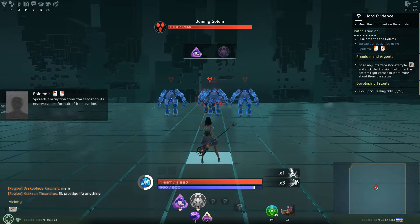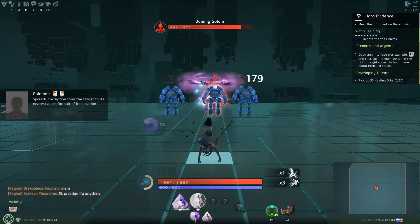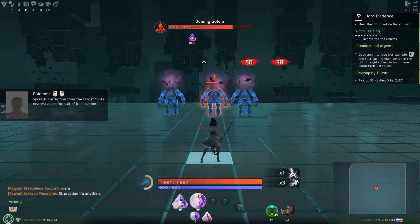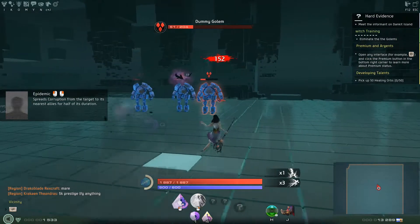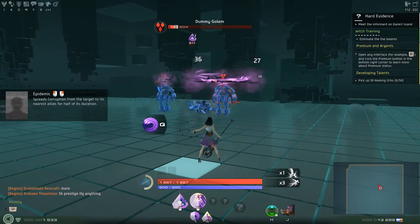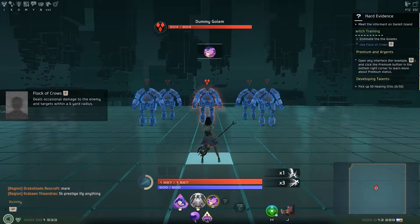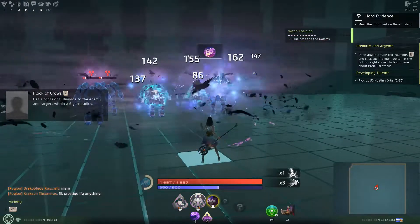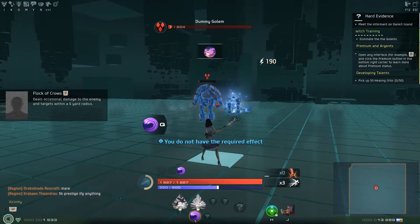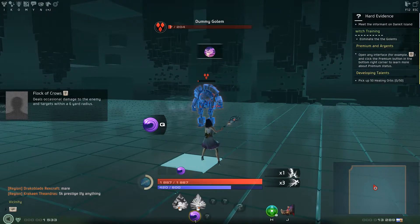Spread the corruption by using Epidemic. Dark Ritual. A lot of birds - witches like these birds. What is two here? Use Flock of Crows.